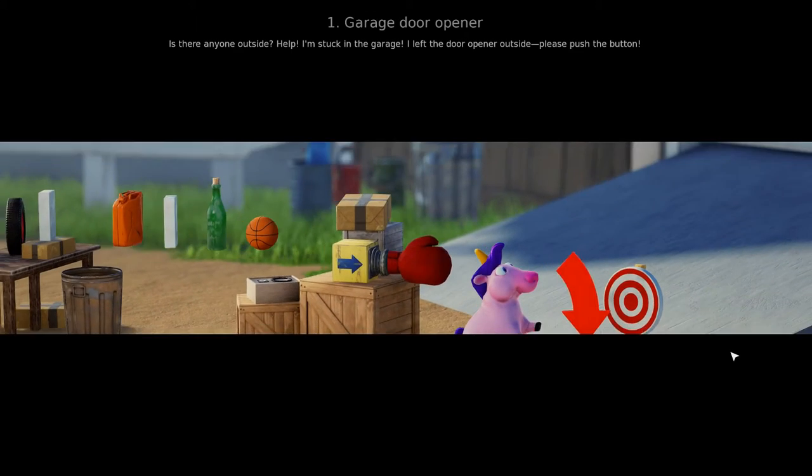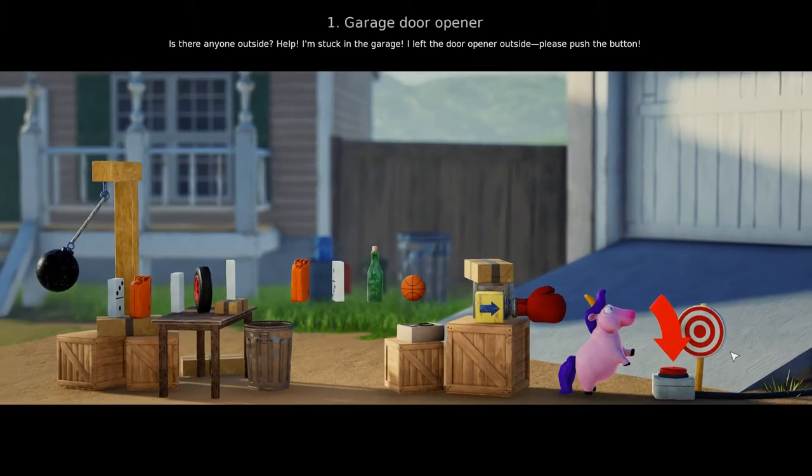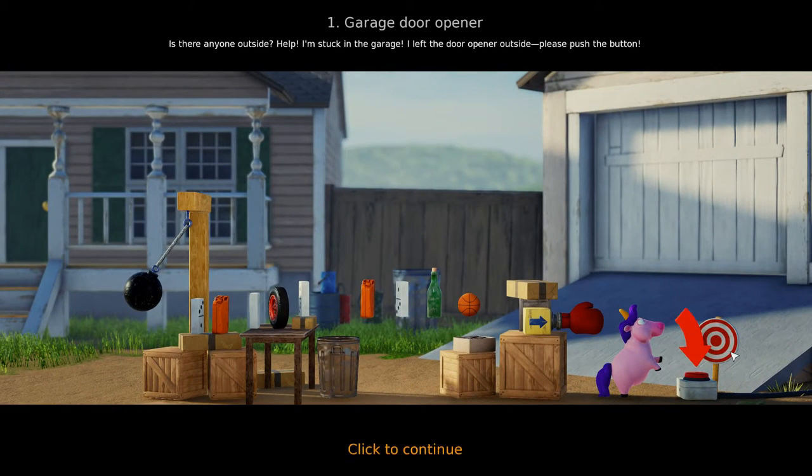Mission 1: Garage Door Opener. The in-game voice says: 'Is there anyone outside? Help, I'm stuck in the garage. I left the door opener outside. Please push the button.'